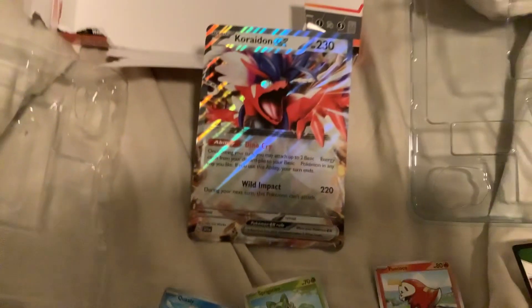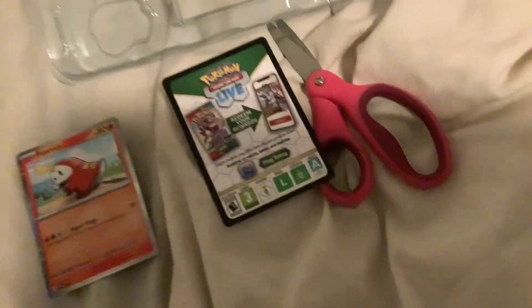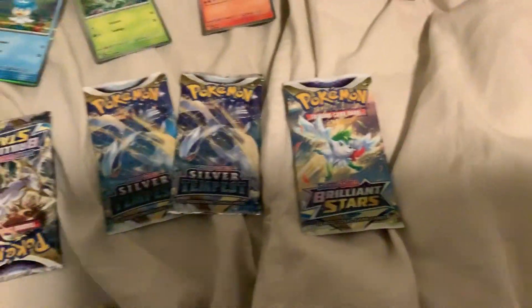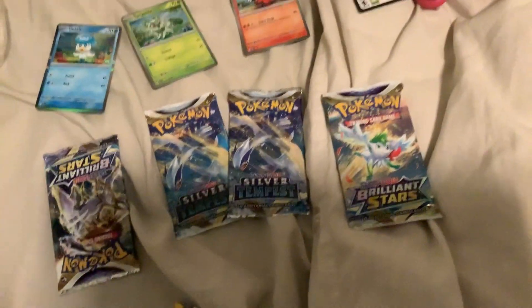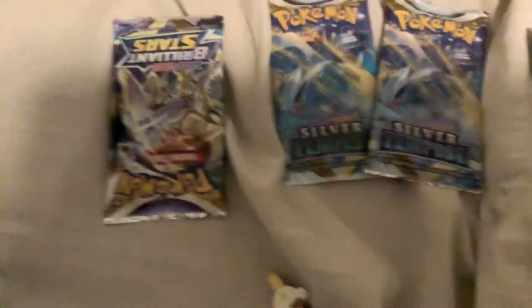So we opened the package, we got that, then Quaxly, and that, and then we got a black card which is pretty good. And then we got a pin that I don't know how to use, but we got all these booster packs and we're gonna open all of them. That looks cool, so we're gonna open that one first and then we're gonna open all these things, so let's get to opening these packages with the pink scissors.